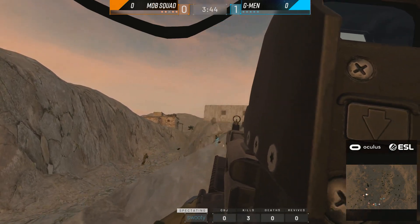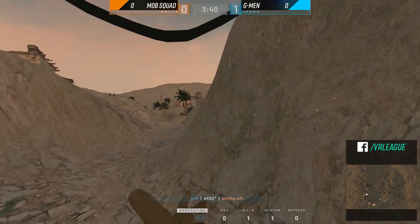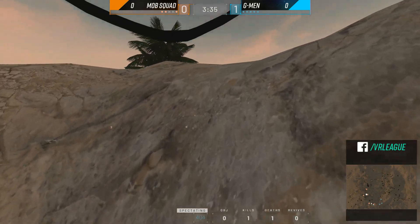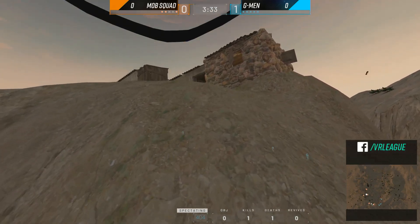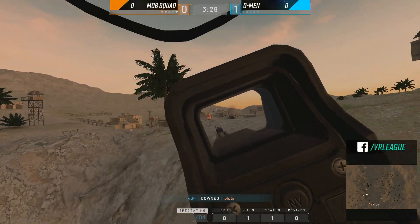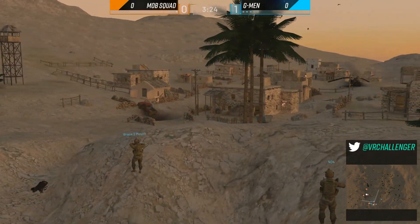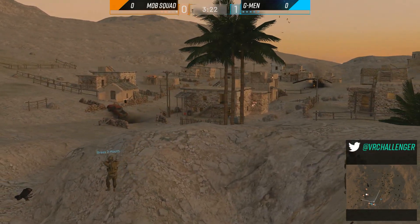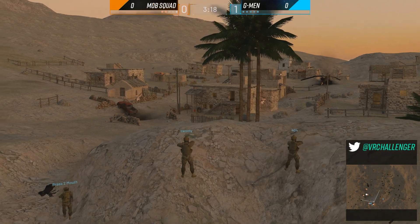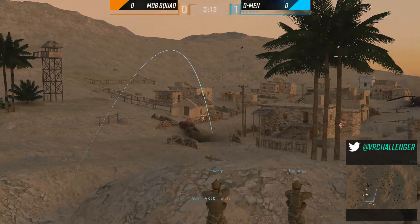G-Men are looking pretty good. If they shut down Smithy on this building, the south is pretty much wide open. 404 is able to take out Smithy as he tries to fall back to his teammates. 5v3 established — they still have about 60% of the round timer left. 404 snapping at another one, taking down Plots. Massive advantage established. Plots is finished by 404 once again. Nades get thrown out but go a bit short.